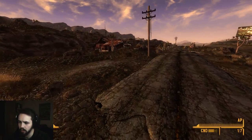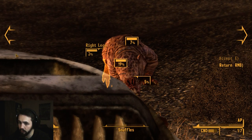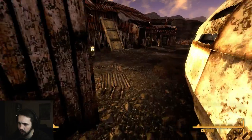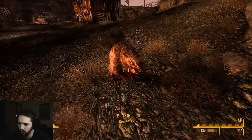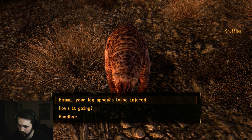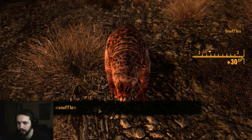I want to pick up some side quests. What do we have here? Snuffles? Snuffles, who's your master? They aren't hostile — Sloan, the town of Sloan. Hello little Snuffles! Woof. I patched up his leg, cool.